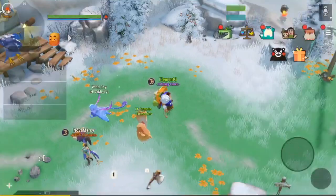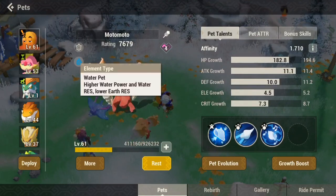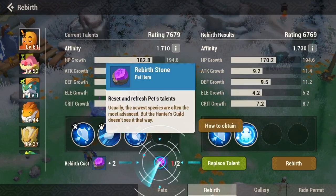Hey, what is up guys, Element G here. In today's video I'll be telling you guys how to get Asian pets. We'll be doing this experiment with Motomoto, my octopus. In order to get an Asian pet, you need to get rebirth stones — you actually have to rebirth the pet.